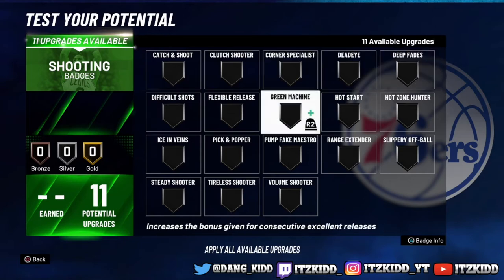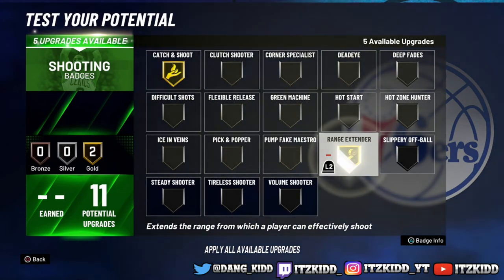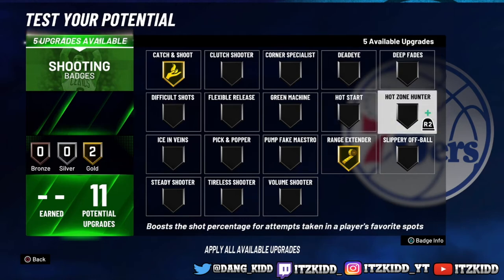For your shooting badges, go with Catch and Shoot and Range Extender. Once you get your hot zones, equip Hot Zone Hunter as well.